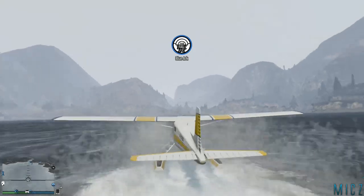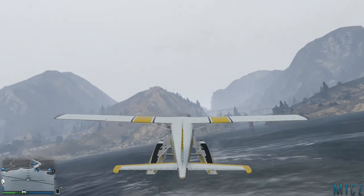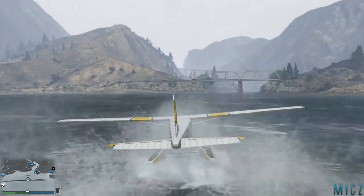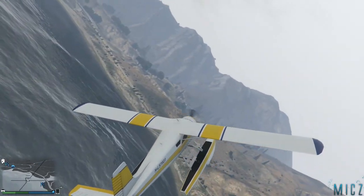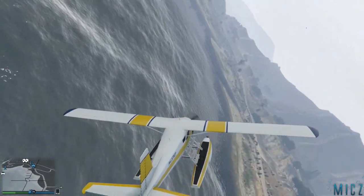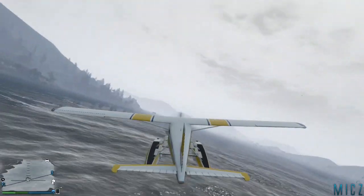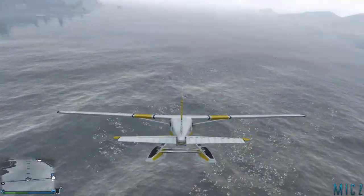El Dodo es este avión hidroavioneta que puede aterrizar en el agua y despegar. Si aterriza y no despega, es un mal avión. También intenté estrellarme a ver si podía probar la resistencia de los flotadores que lleva la avioneta, porque si me meto muy rápido al agua igual te hundes. Lo probé y me choqué contra el agua y no pasaba nada — no se hundía el avión, volvía a salir a la superficie.